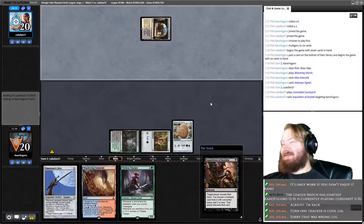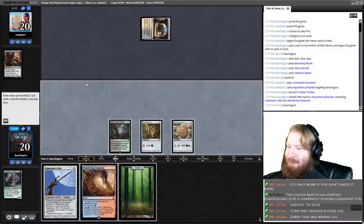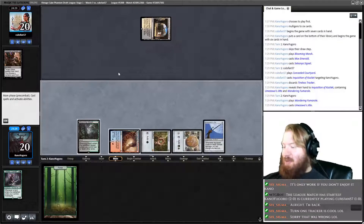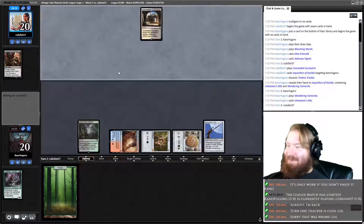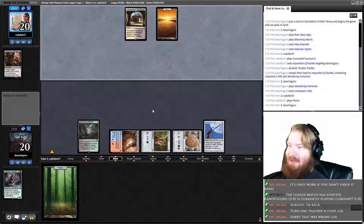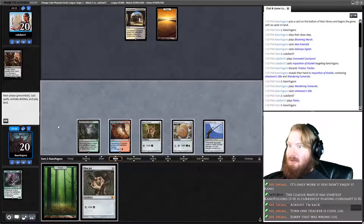We get absolutely destroyed by Inquisition taking Tracker. Brutal. Alright deck — next turn, Smokestack. Let's do it. Opponent plays Plains, passes. Smokestack! That's a Mox Jet. Play a Forest, play the Mox, we'll just pass.